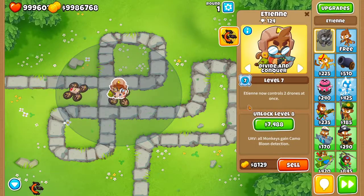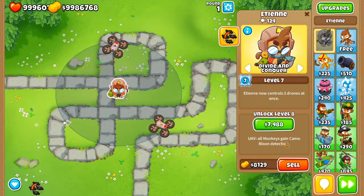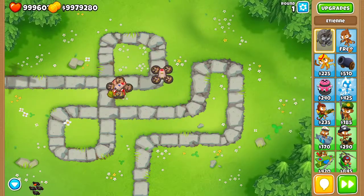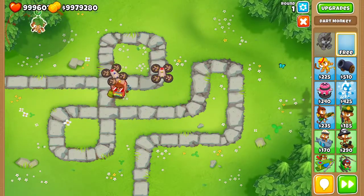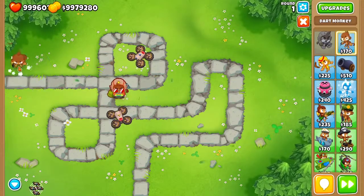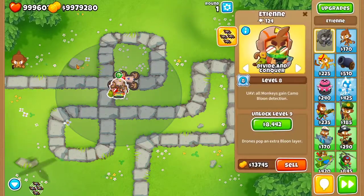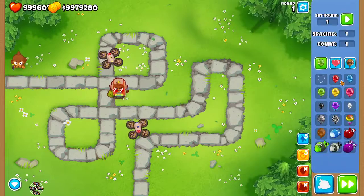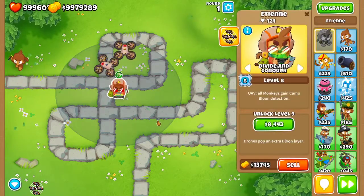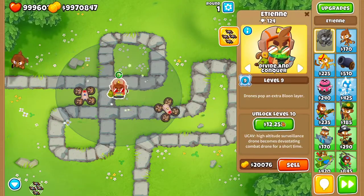The next level is UAV — all monkeys gain camo protection. Not just in his range, literally all monkeys. Let me place this dart monkey in the front with no upgrades and not in his range — and he does get it. That's cool. The next ability is drones increase extra layers.